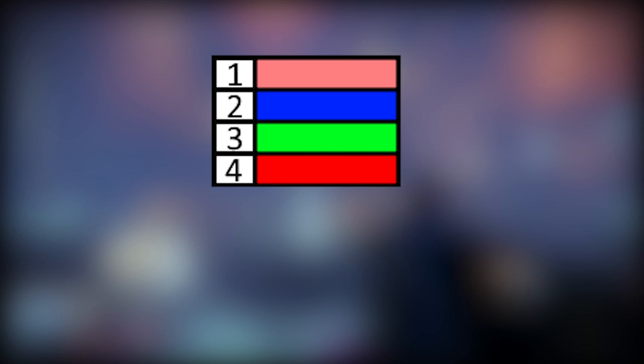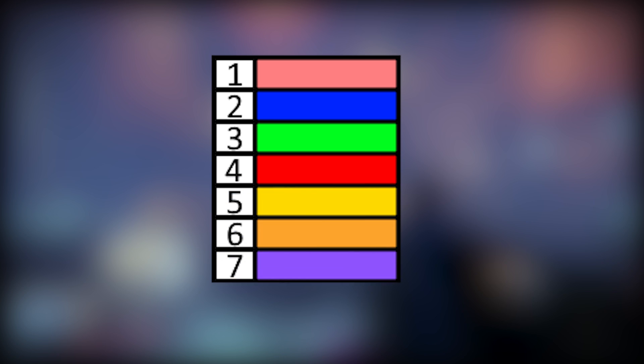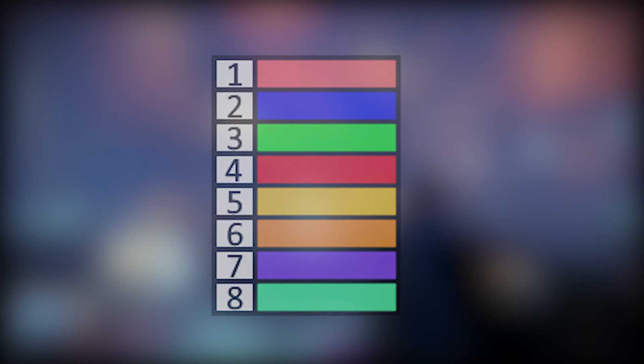Let's give a name to each group. Group 1 is pink, group 2 is blue, group 3 is green, group 4 is red, group 5 is yellow, group 6 is orange, group 7 is purple, and group 8 is cyan. Let me give you a demonstration for each group separately.